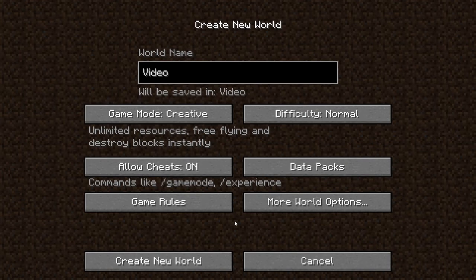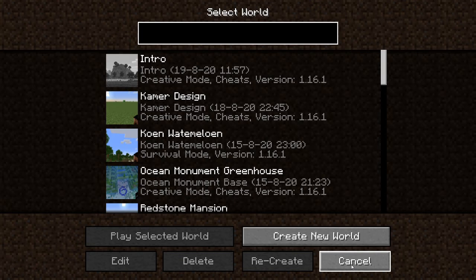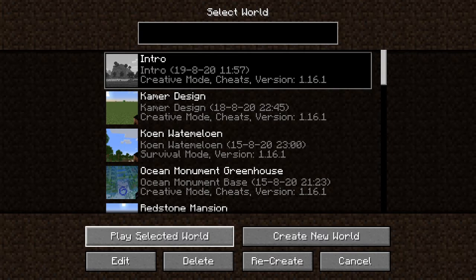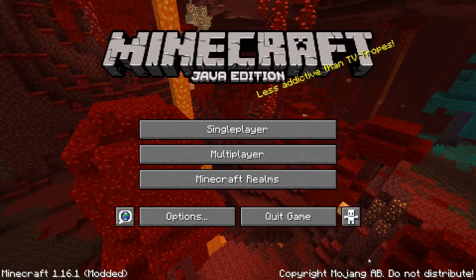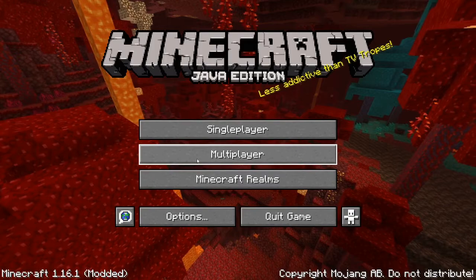But we will cancel it. If you click on a world like the intro world, you can delete it and it will warn you again, so we won't delete it. You can also play in it, and if you click on edit, here you can edit the world if you didn't like any settings about it. Now, multiplayer — I will explain that in another video. But this will be a series of how to play Minecraft, so I think I'll make a playlist for that. This is the first episode.